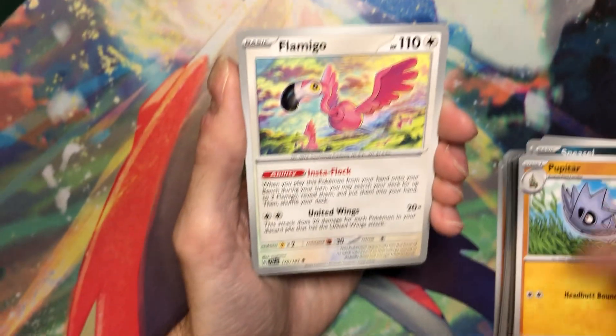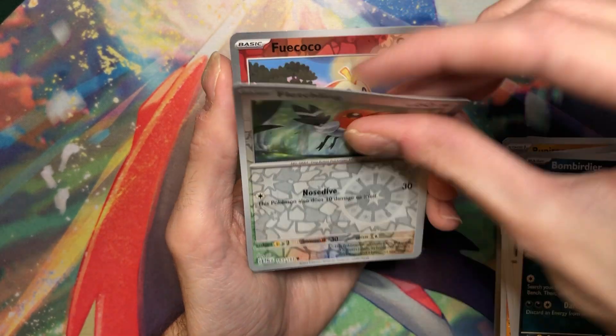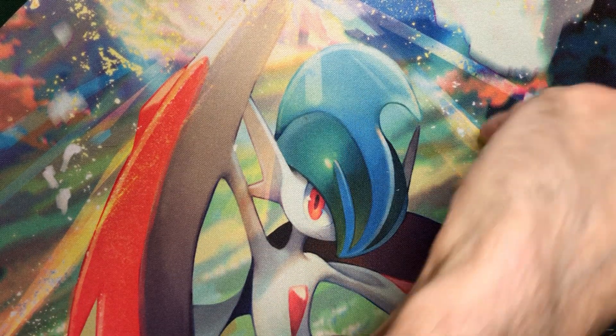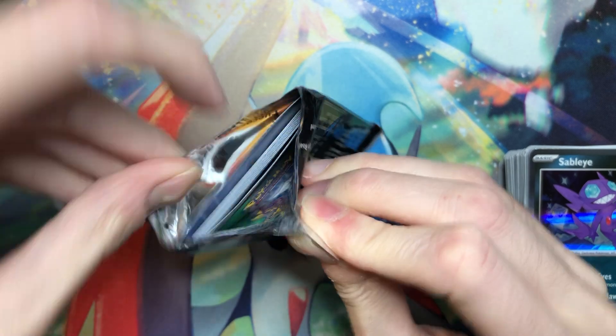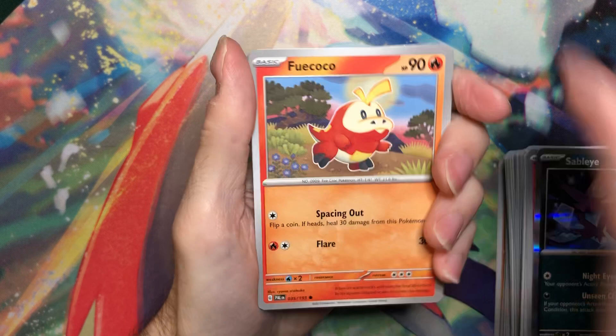Sneasel, Pupitar. There's actually a lot of Gen 2 in this set, which is awesome. Bombardier, Fletchling, Flaecoco, and Sableye. It's a nice Sableye. Alright. Nothing too crazy yet, but two cards I needed, so that's good.